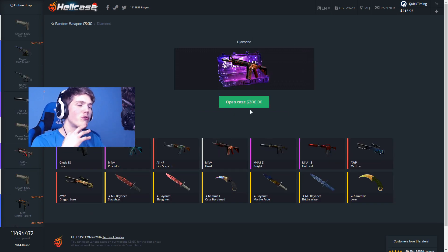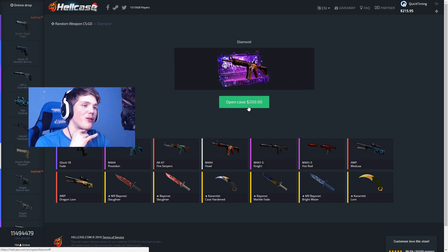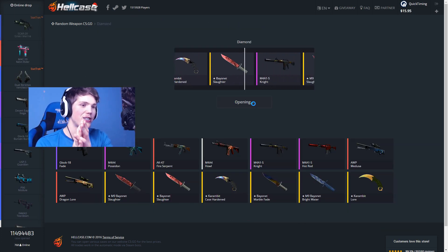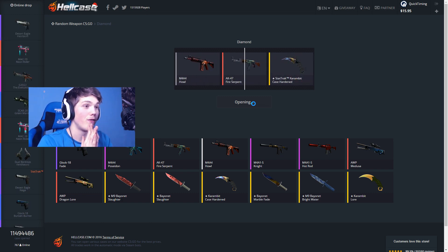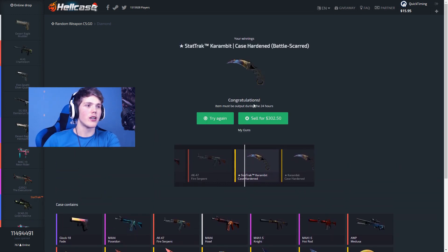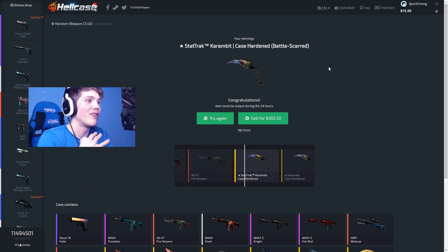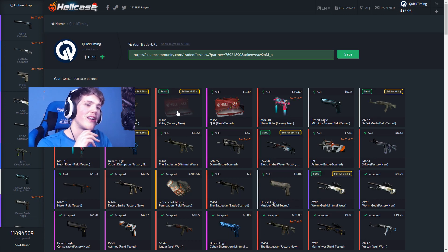Here we go for the two hundred dollar diamond case — I'm not going to nose-click it, we're just gonna do a regular case opening. Three, two, one — it has been opened. Give me a Dragon Lore, or a Howl, or a Medusa, or something nice. Karambit stat track — yo, stat track! Three hundred! Okay, so that is obviously very good — one hundred dollar profit on that diamond case.